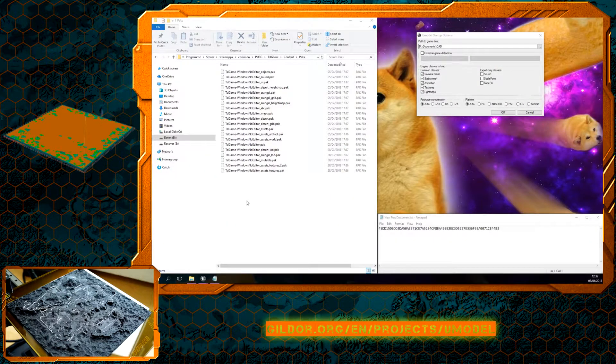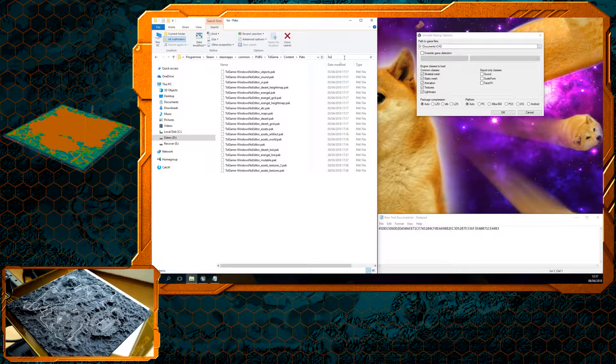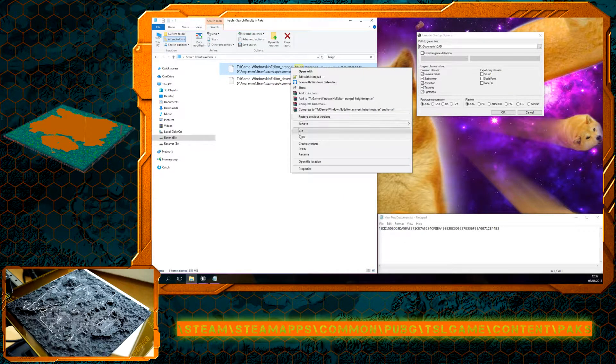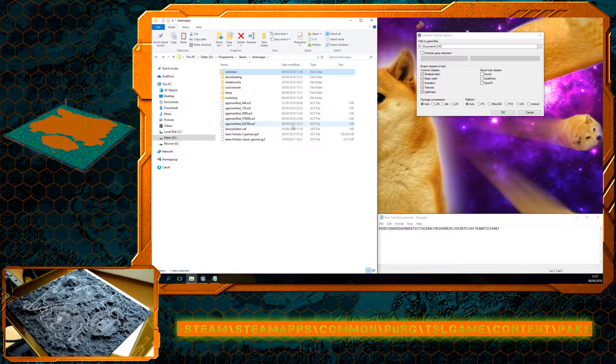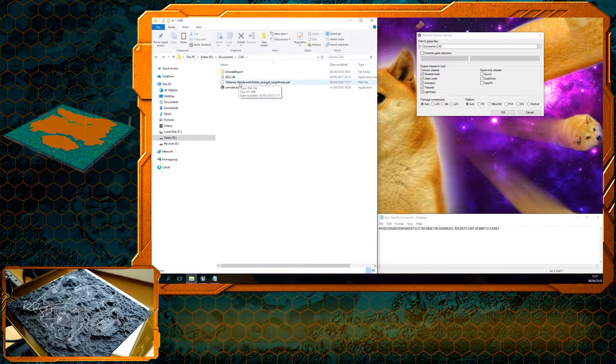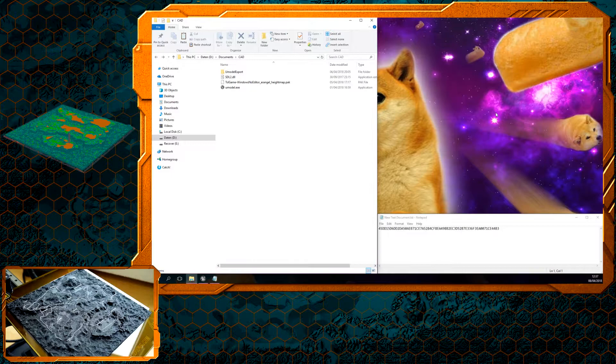Alright, now you've got your umodel.exe downloaded, so we can actually start out working. You'll have to find PUBG, which is located within your Steam apps, and you can search for heightmap.pec. You're going to get either Erangel or Desert, which is Miramar, or Savage in a few weeks. Copy one of these heightmap.pec files into a new folder which contains that .pec file and the umodel.exe. Just start up umodel.exe, nothing more required, and change your platform to PC — it will auto detect the right platform anyway.